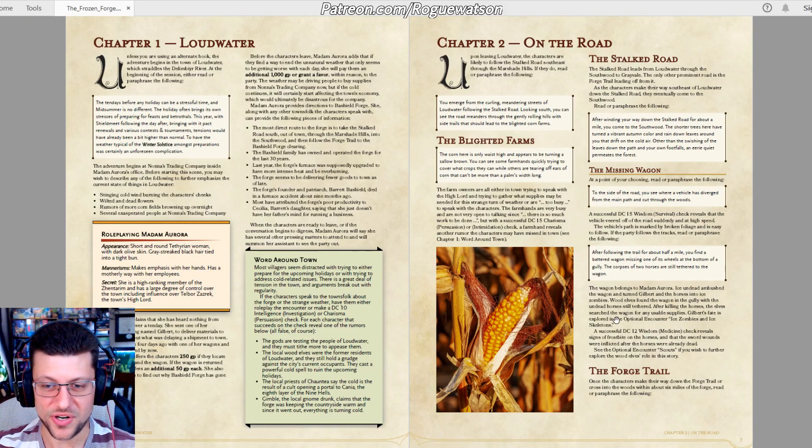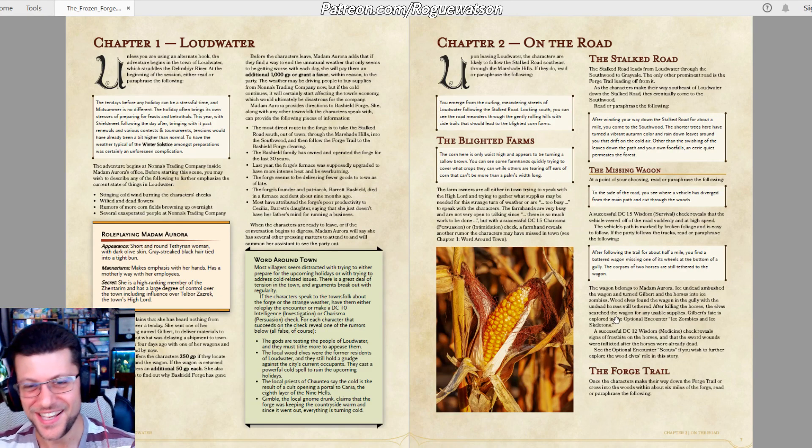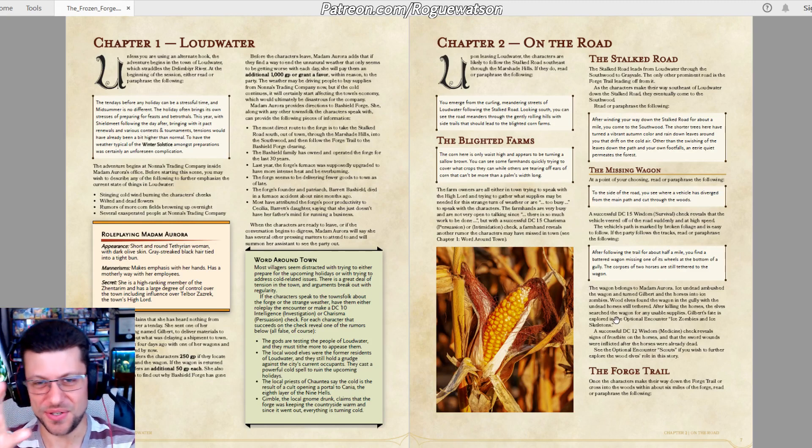Storm King's Thunder would be easier to slot this into, since that campaign is all about traveling globally around the entire area. But there are more tie-ins with Princes because it's a lot more about the cults than the giant. You could actually play this whole adventure and never even meet the giant — that's an optional thing for a final boss battle. So the ties to Storm King's Thunder are tenuous, and it fits much better in Princes, with the caveat about the odd town placement.